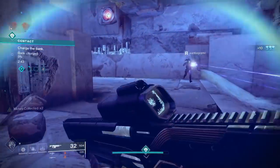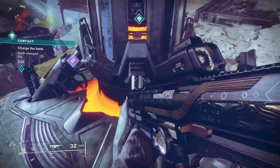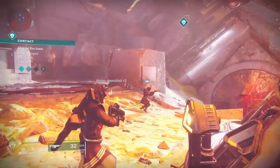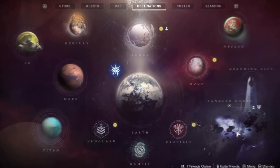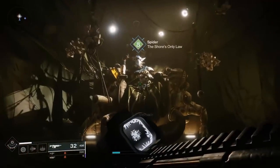Last step before we get started with the farm — make sure you have a decent amount of Glimmer. You can get Glimmer from doing just about anything in the game, but if you have some extra planetary materials, you can also head over to Spider and trade for some more Glimmer. This is probably the fastest way to get it.